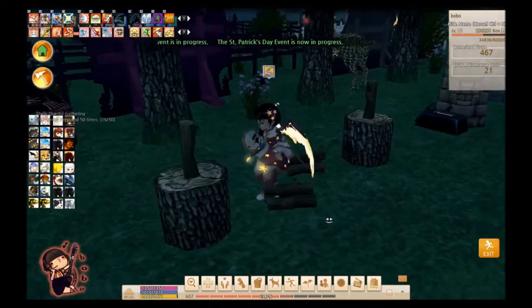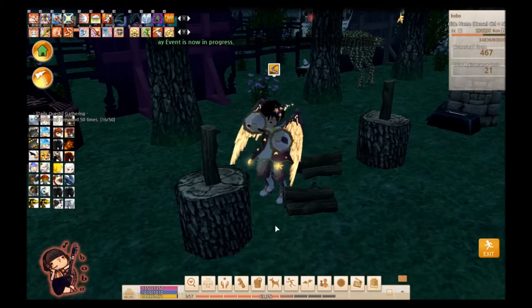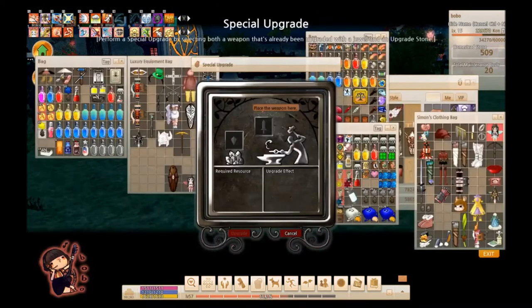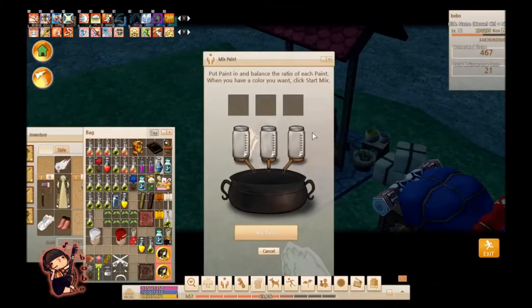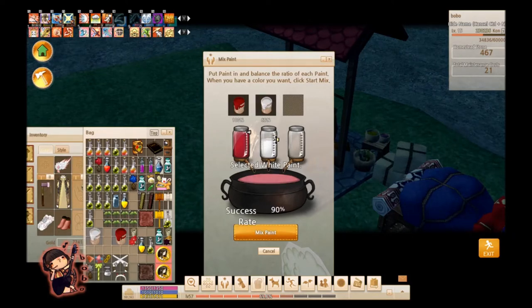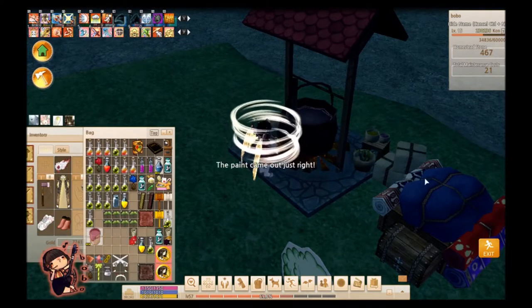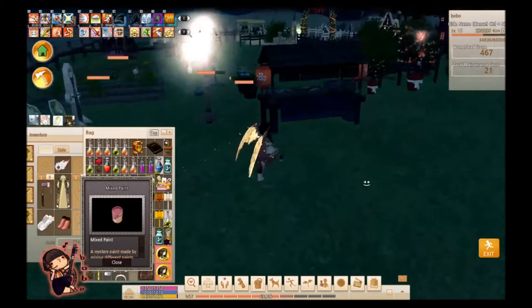If you have two chopping blocks, you can rotate between the two and they'll restore over time, giving you literally an unlimited supply of firewood. You can also special upgrade your weapons if you have a special upgrade anvil - you don't have to find one in a town. You can also paint things on your homestead. If you have two different types of paints, you can mix them up to create custom colors. Note that this paint is specifically only to paint things on your homestead, and not everything can be painted.